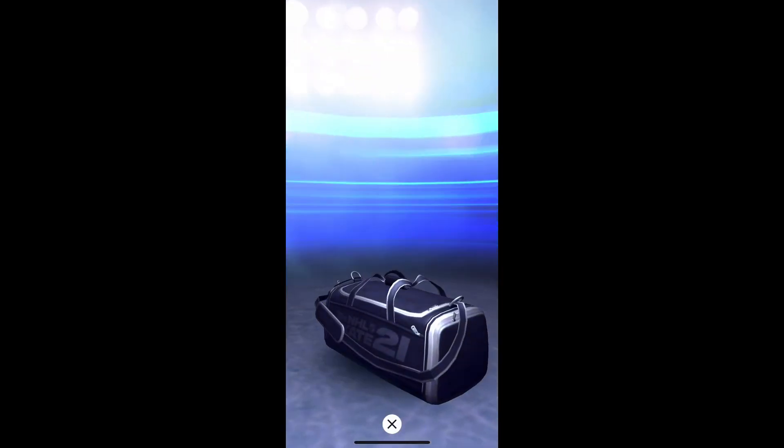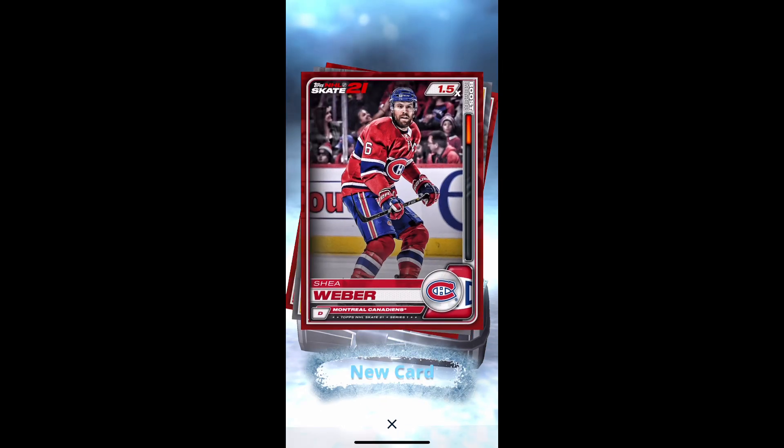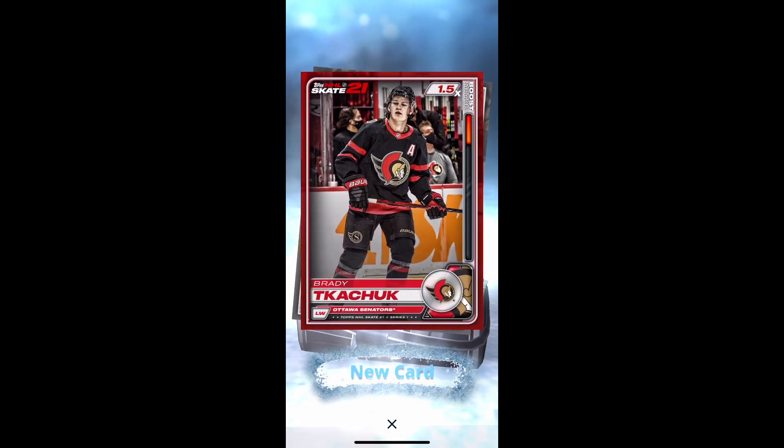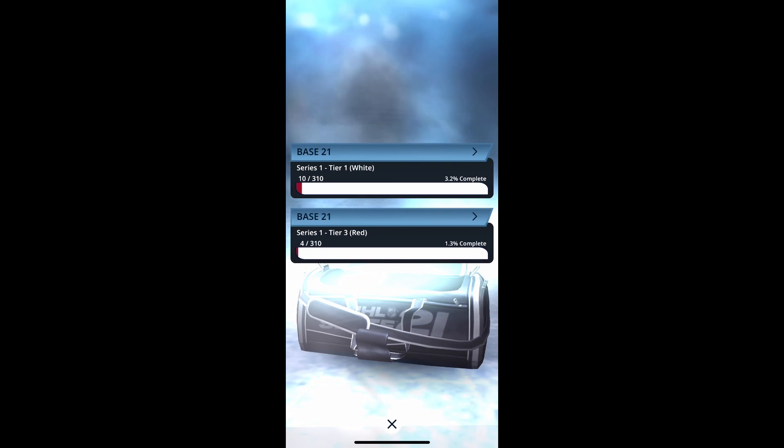Not a bad start, guys. We got a mystery bag, so it comes with Kuznetsov, Shea Weber again, Charlie McAvoy, Brady Tkachuk, Anze Kopitar, and yeah. So White and Red is Tier 3.